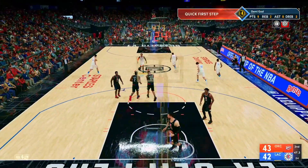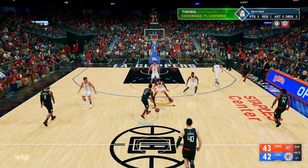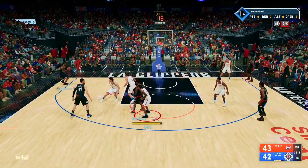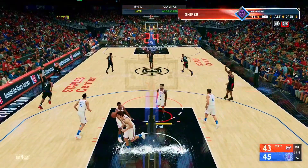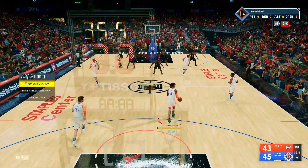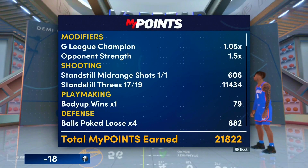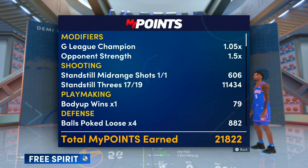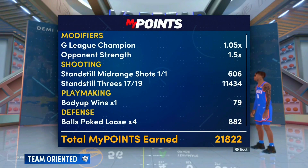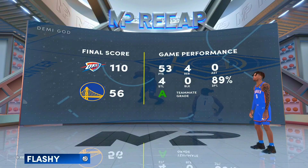I got an 80 three-pointer so I can't really shoot from too far yet. Once I max my three-point out to like 86, I'll be able to pull from a little bit deeper. This method works wonders. In the Warriors game: shot 89% from the field, 53 points. I had 21,000 MyPoints and 11,000 shooting XP — basically 12,000 counting a mid-range I hit by accident. And mind you, I came off the bench.